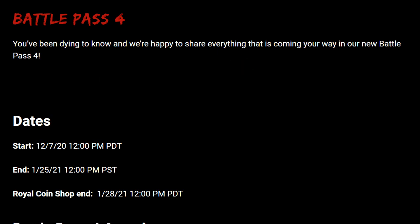The dates are as follows: it starts on the 7th of December at 12pm Pacific Time and it ends on the 25th of January 2021 at 12pm Pacific Time. The Royal Coin Shop ends 3 days later at 12pm Pacific Time on the 28th of January. It is worth noting that if you do not spend all of your Royal Coins, any leftovers will be turned into Supply Depot tokens — the same as all previous seasons — so make sure you spend all those coins.